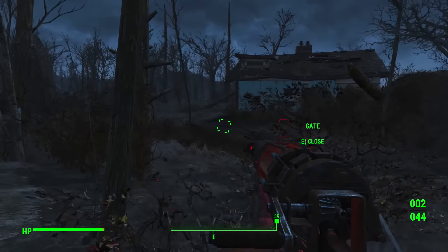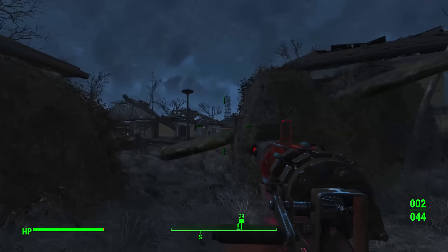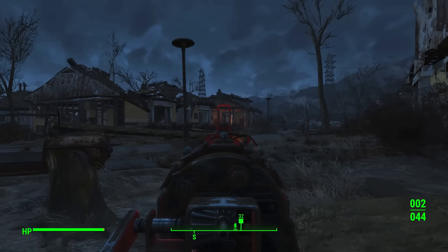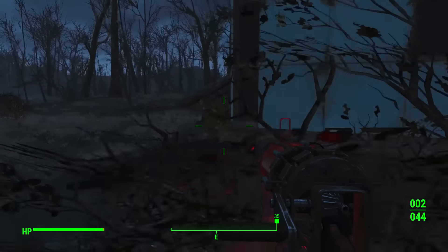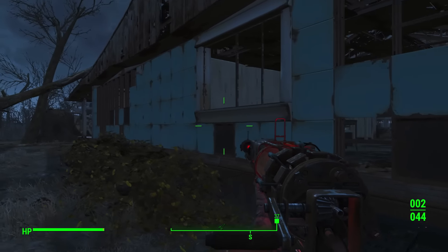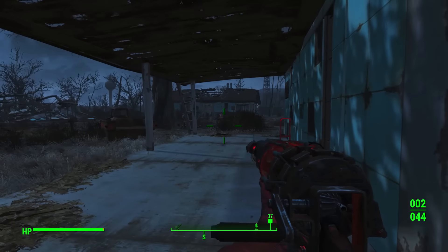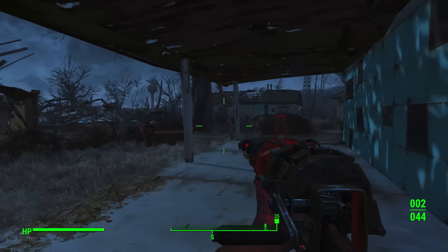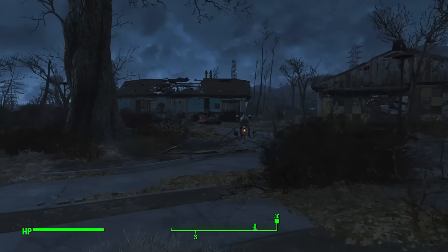This is actually a pretty cool spot if you guys have never seen it before. Here in Sanctuary, going behind this blue house — over there is the workbench, there's our house, over here is the blue house, and behind it... I hear Codsworth. Wait, no — I'm an idiot. The sound I was hearing was the sound of my rifle; it gives off a hum. But while we're here, let's talk to Codsworth.